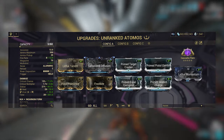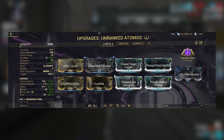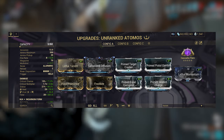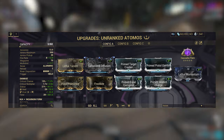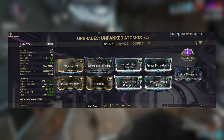Onto the build. For this build, we go for a viral heat setup: Lethal Torrent, Galvanized Diffusion, Prime Target Cracker — or normal versions of these mods — Pistol Gambit, Pistol Pestilence ranked so that we can get status chance, Frostbite, a bane of choice, and then Primed Heated Charge for that big heat damage. We go Cascadia Flare because we are doing heat damage, so it makes sense.